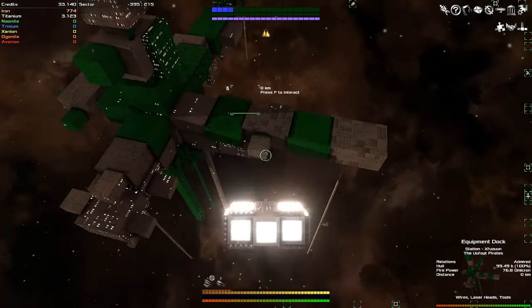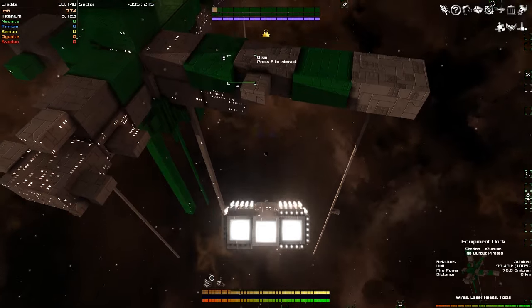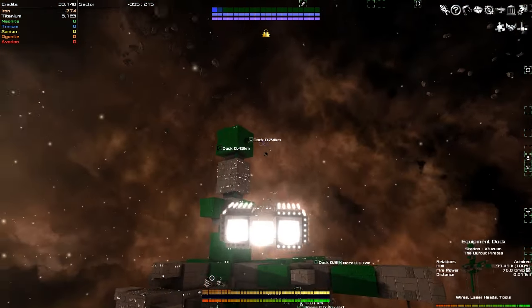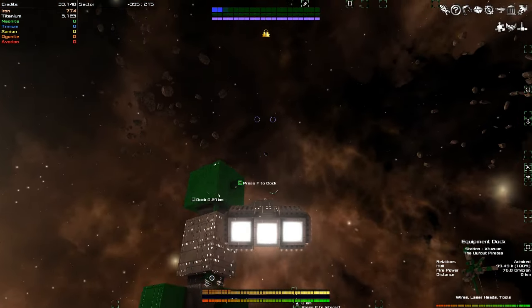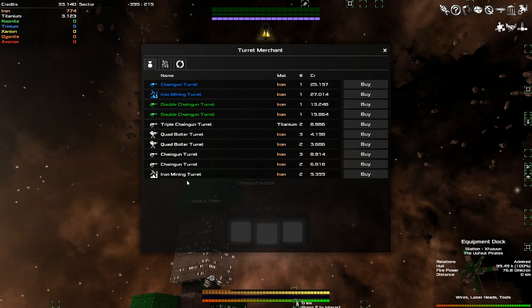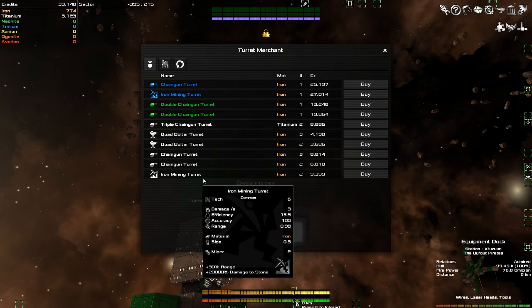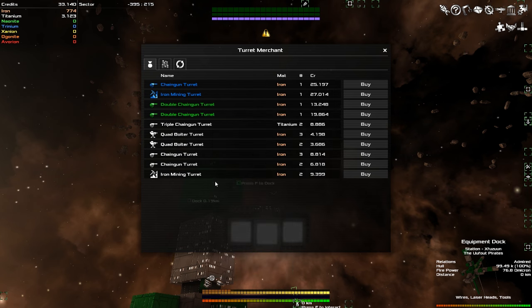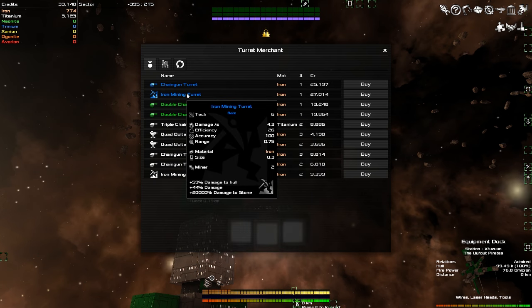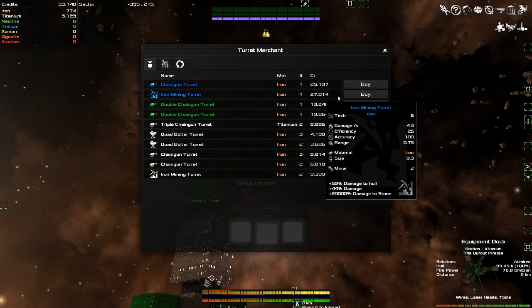I might crash into this guy if I play this wrong. I gotta come up to one of these docks here. They never really explained anything in this. So we actually don't have a salvage anything here — there's triple chain gun, quad bolter, quad bolter, chain gun, chain gun, and more iron mining turrets. I'm leaning toward picking up the iron mining turret, just because we have the money for it. Just barely. The efficiency is 26 — we'll be able to chew through asteroids.